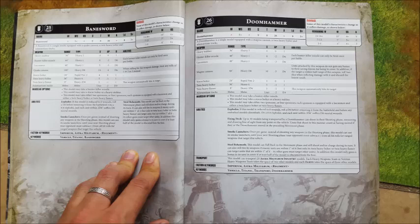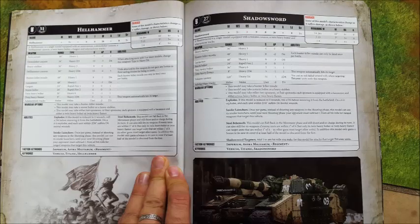Now the next one is the Banesword. I don't think we ever saw this getting used in 7th edition — I remember the Baneblade, the Hellhammer, and the Shadowsword being used, but some of these others never got used. It's an assault gun version, so you don't get the Demolisher cannon — you just get the Quake Cannon and the twin heavy bolter. The Banesword's Quake Cannon is very interesting: 140-inch range, a really long range, and it's heavy D6. That's only potentially 6 shots, so you'll probably want to use some kind of strategic re-roll to up the number of shots you get. But the interesting thing is this thing hits like a ton of bricks.